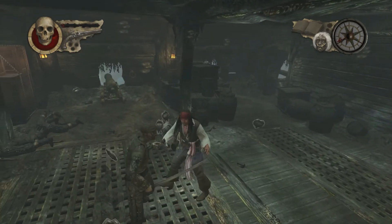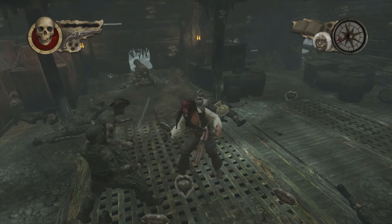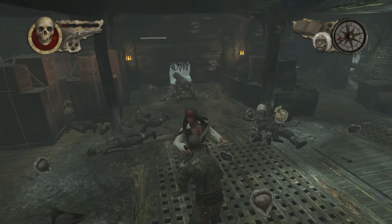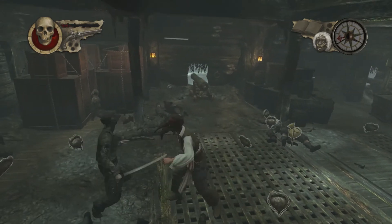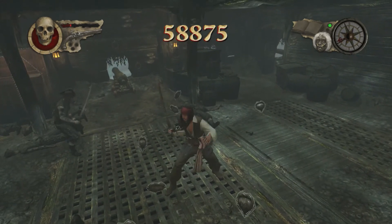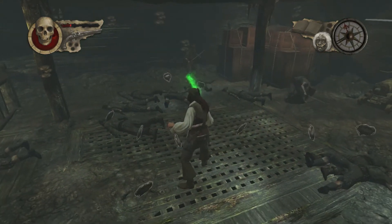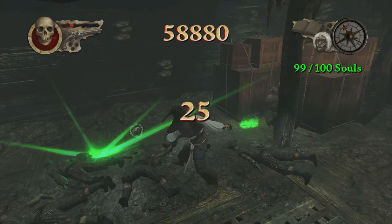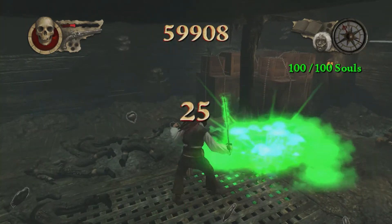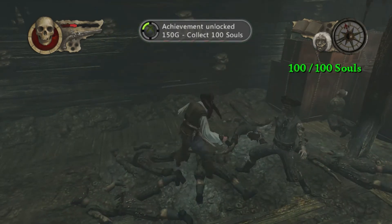You just sit here and continue doing the combo: A-X-A. Here's a skull. There you go — those don't count, but you just got to walk over here and boom. There's the achievement.